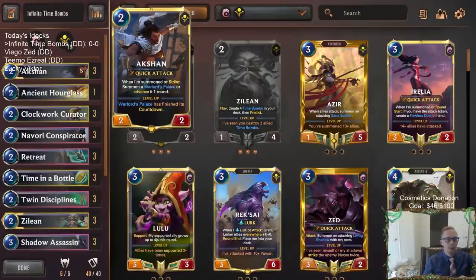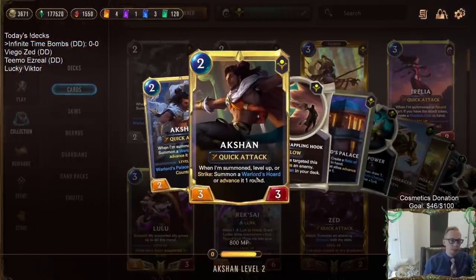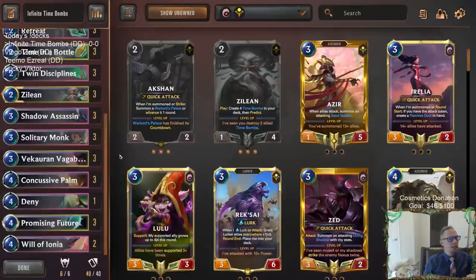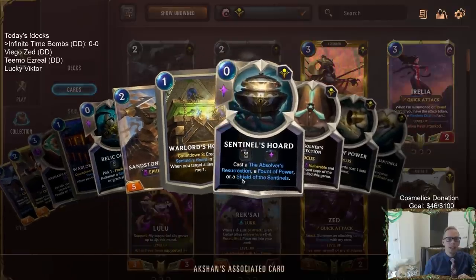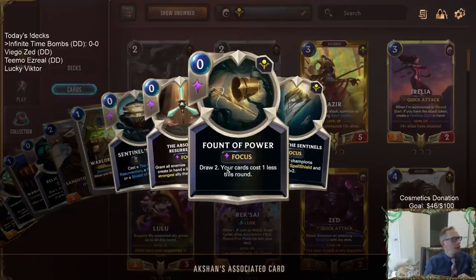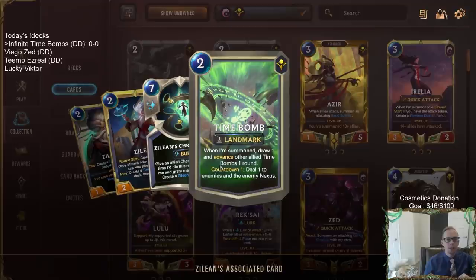The goal of the deck - for our combo to get the infinite Time Bombs - we need our Auction in play, get the Warlord's Palace going. Level up Auction, then you can get a Warlord's Horde in play. We use Promising Future to grant an allied landmark, so my countdown completion effect activates twice. The Warlord's Horde activation effect happens twice, and once this countdown finishes, we get two Sentinel Hordes. We'll choose the Fount of Power twice - draw four cards and our cards will cost two less this round. That's key, because it usually costs two mana to play a Time Bomb, but if they cost two less it'll be zero mana.